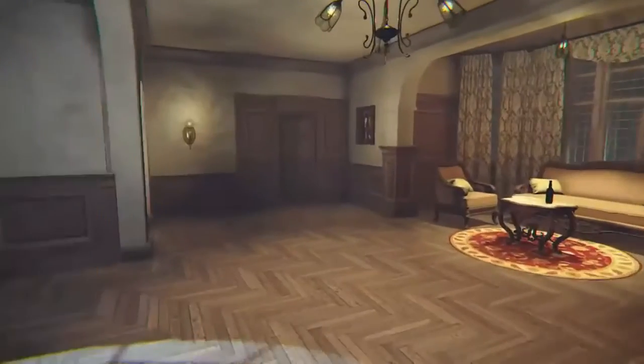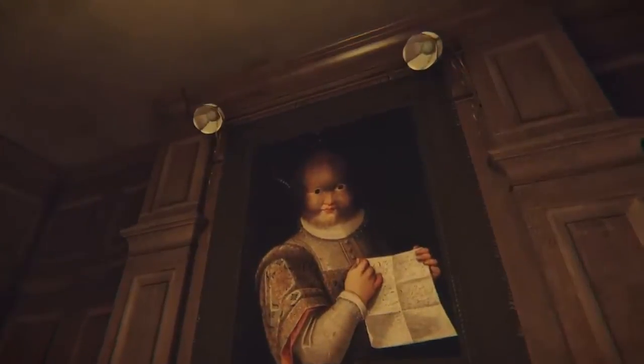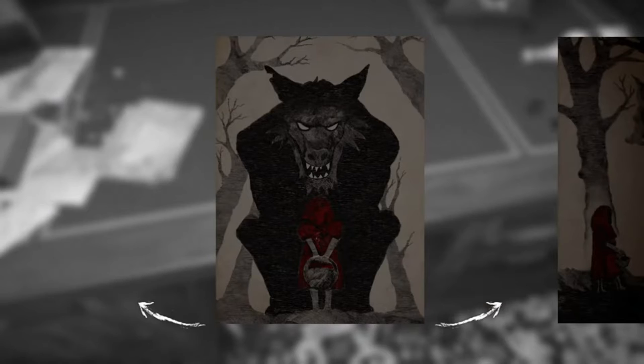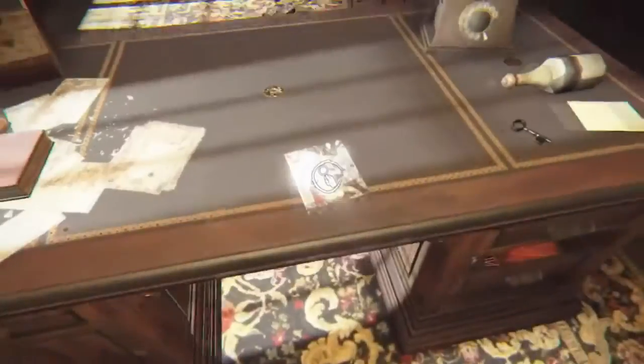Now we're out here again — I don't know where to go. Wait, there's this room. Who's that on that painting? Oh my goodness, what is this room? There's a baby face, I think that's what it's called. Oh wait, Red Riding Hood — okay, so it starts out with that story.